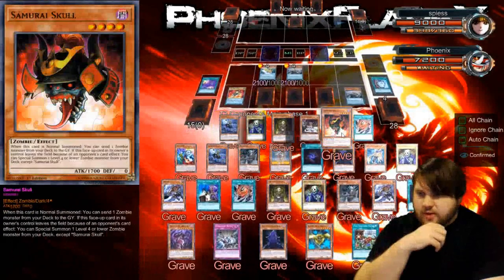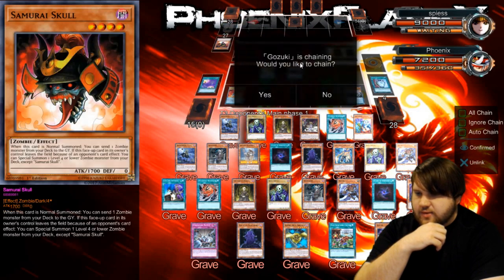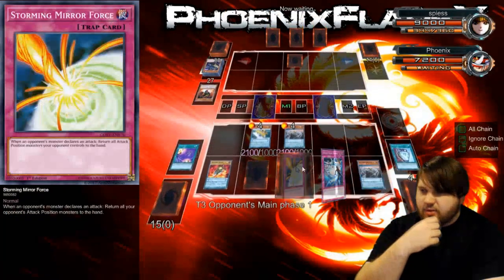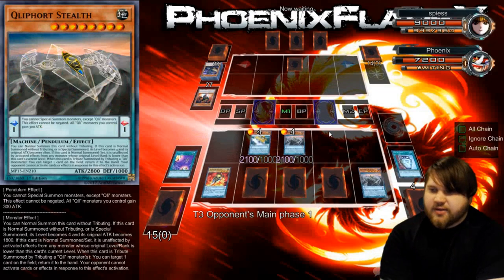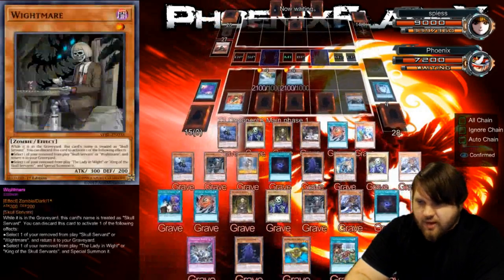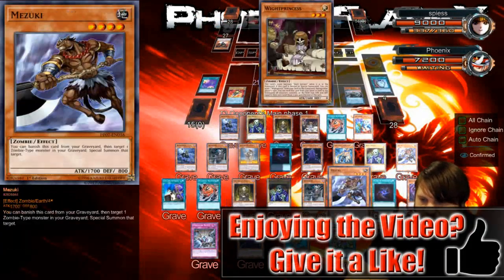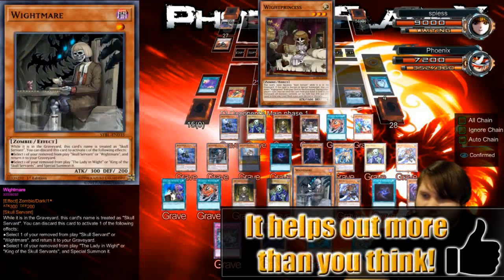Gozuki is activating its effect. I'm gonna have to Storming Mirror Force the King of the Skull Servants at some point. How many Skull Servants are in his graveyard now? He's got one. He's playing Zombie Skull Servants with the whole Mizuki package, which is good — very good.